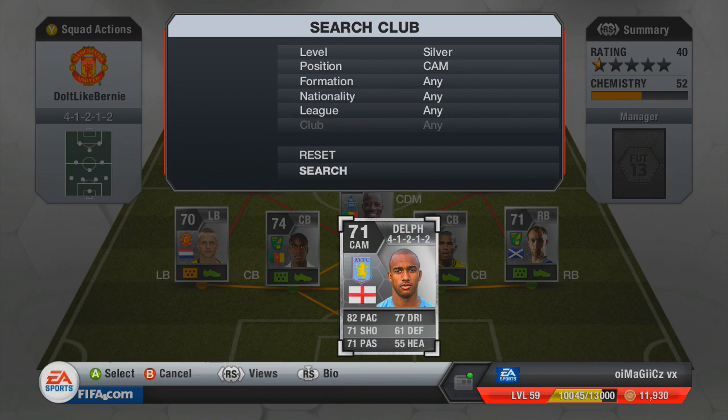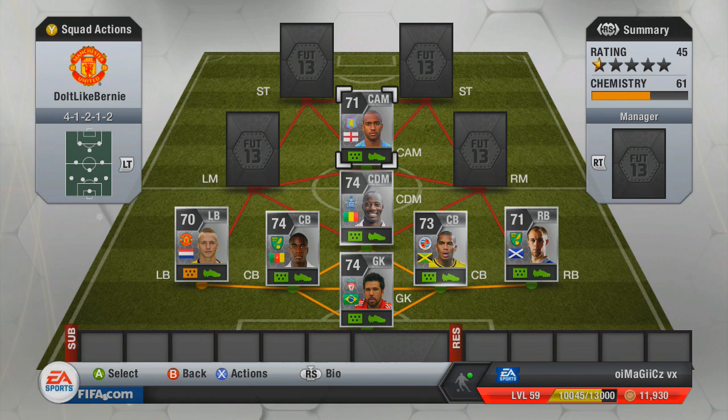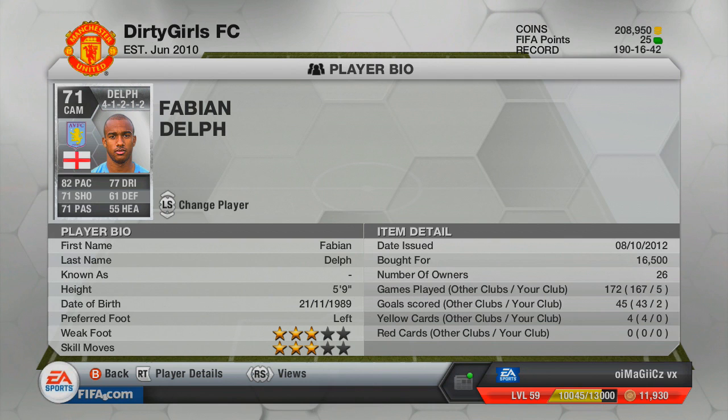At centre attacking mid we're going with Delph. I've played with him and this guy is an absolute monster. If you get space on his left foot it's very likely to go in. He's only 16,000 coins, with 82 pace and 71 shot — for a silver player that is awesome. He's only got 3-star skills and 3-star weak foot, but this team is more for technical players who like to just play the game.